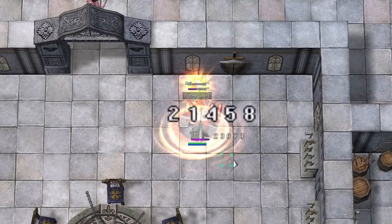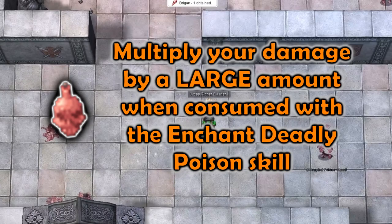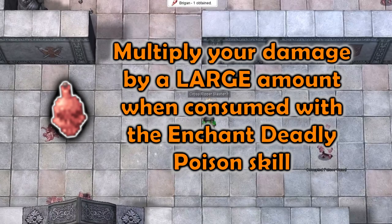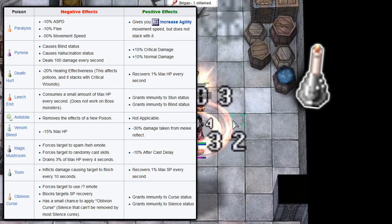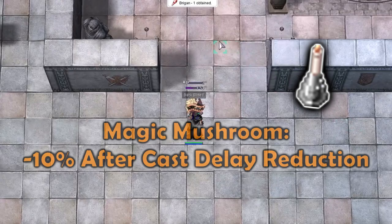That's all we need for the early game gears. But we have some special consumables we can use to enhance our damage: Poison Bottles and New Poisons. Poison Bottles are used by the Enchant Deadly Poison skill, and it greatly enhances your damage. New Poison refers to a list of different consumables that you can create. The one we want to use on Rolling Cutter is Magic Mushroom, which gives us a 10% after cast delay reduction.